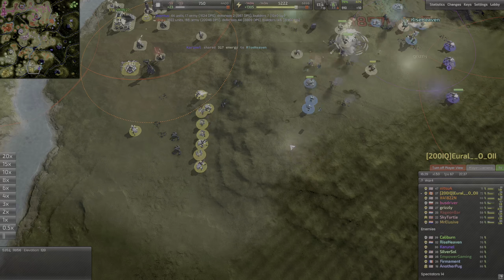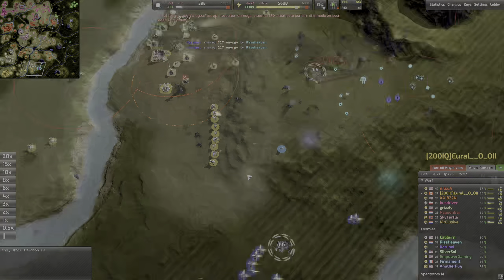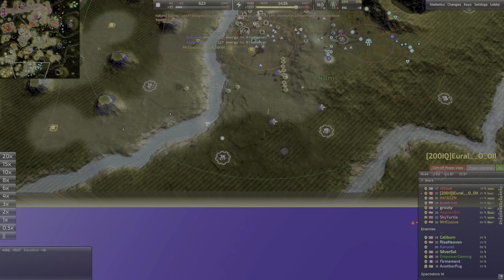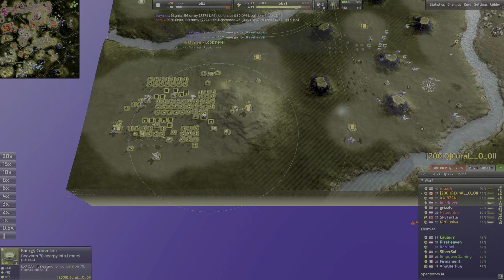Just got some Hounds out — anti-air there chilling with the Hounds. Here comes some fighters — jeez. These fighters are going with these bombers, so there's a second bombing run here. I'd like to know if it's just one player doing the bombing. Here's the air from Firmaments.